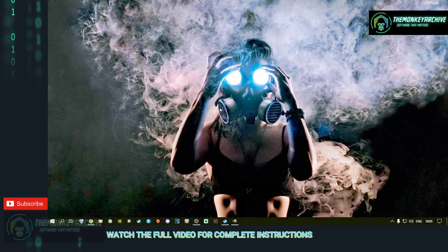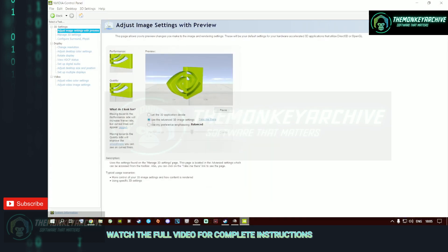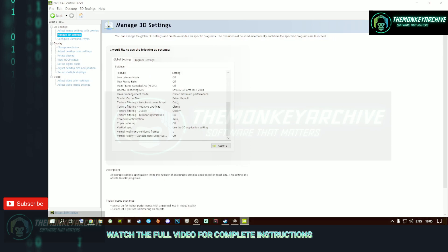For NVIDIA GPU users, right-click your desktop, open the NVIDIA Control Panel, and go to Adjust Image Settings with Preview. Select Use the Advanced 3D Image Settings and click Take Me There. I highly recommend following these settings. Change the program to Global. Set OpenGL Rendering GPU to your dedicated graphics card — not Auto-Select. Set Power Management Mode to Prefer Maximum Performance. Follow the remaining settings I have on screen: default driver, on, clamped, quality, on, auto, off, use the 3D application settings, one, and off.